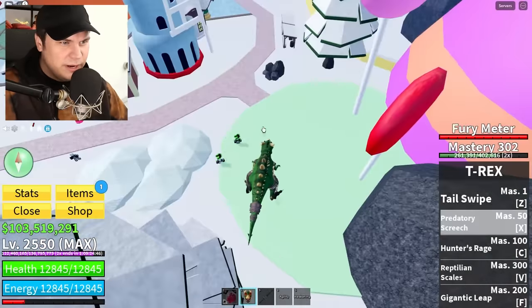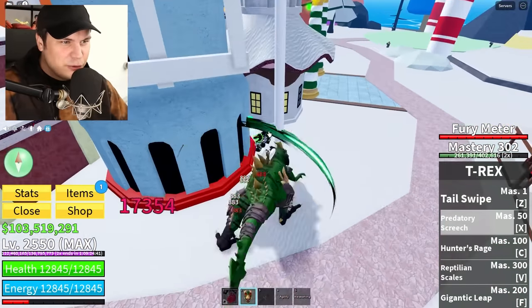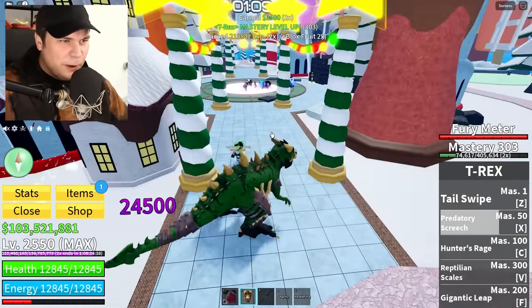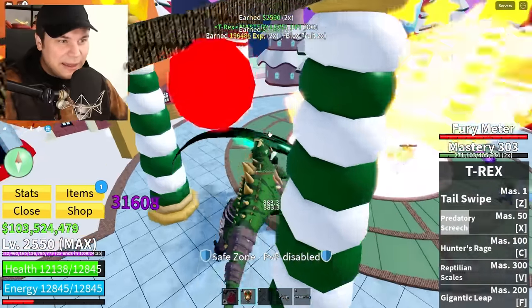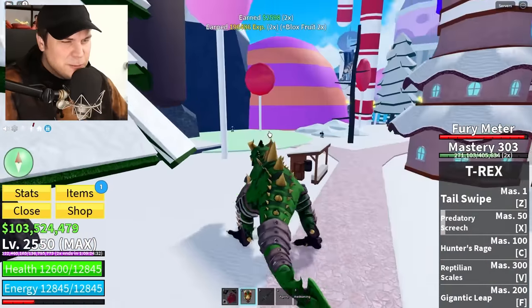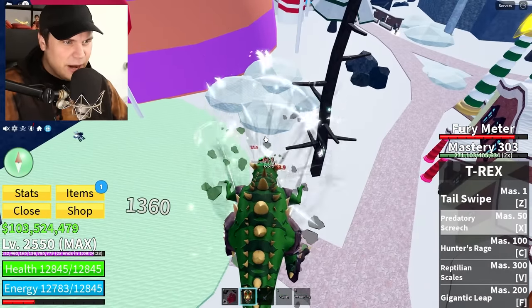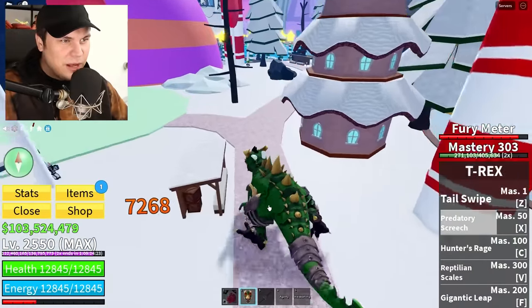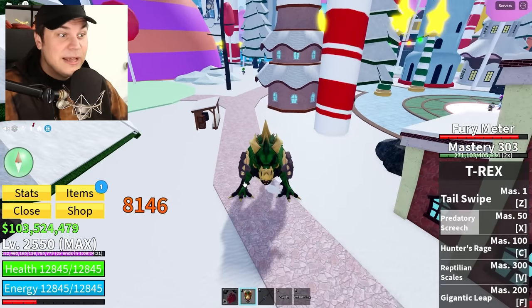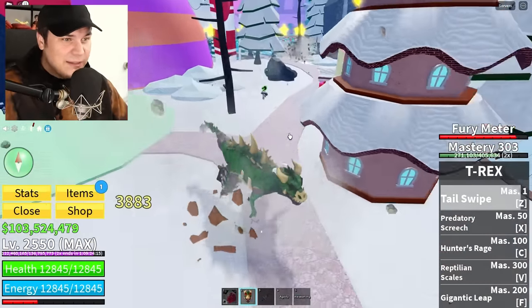Here we go — Predatory Screech! Oh my god, dude. How is this attack gonna get even crazier? That is already, in my opinion, maybe the best PvP attack I've seen them add to the game in a long time, and they just made it even better. Let's see how much damage that actually does — Screech! With the additional damage as well, that does 8,300 damage. How is that not insane?